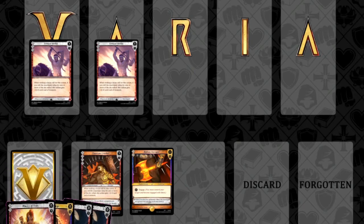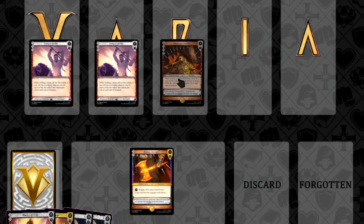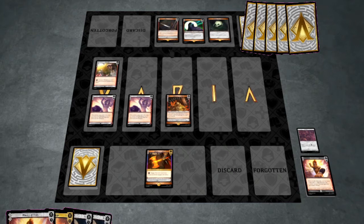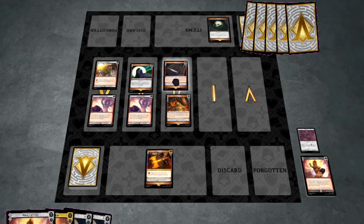Those items we equipped earlier aren't just for show. In addition to the actions in your hand, weapon and armor items can also be planned onto the timeline to perform actions. Once the active player is finished setting up their initial plan, the reactive player gets a chance to respond with a plan of their own. The advantage is that the reactive player knows what their opponent is trying to do. The disadvantage is that they cannot create additional moments and must make use of the moments already created by the active player.